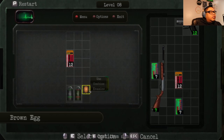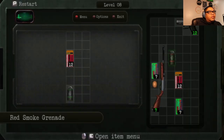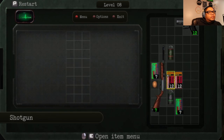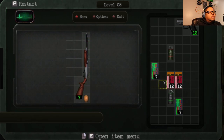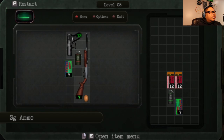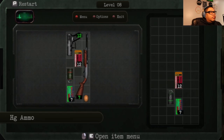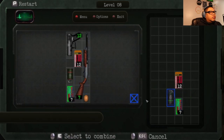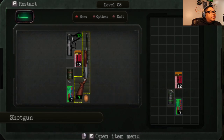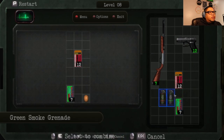Okay, I can't just use the egg. What happens if I examine this egg? Brown egg — can be eaten to restore... okay, my health is good. Hmm. Combine that with... smoke grenade. Oh, there's not enough squares.